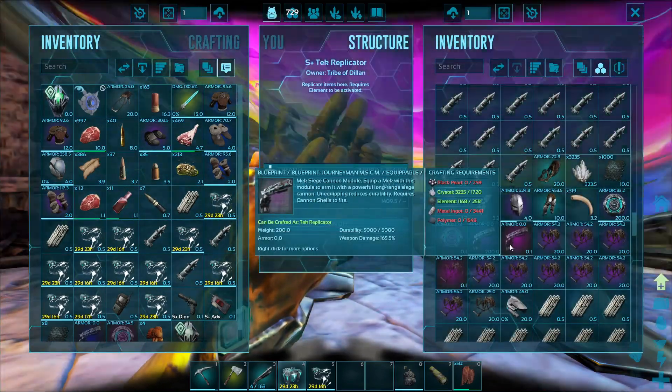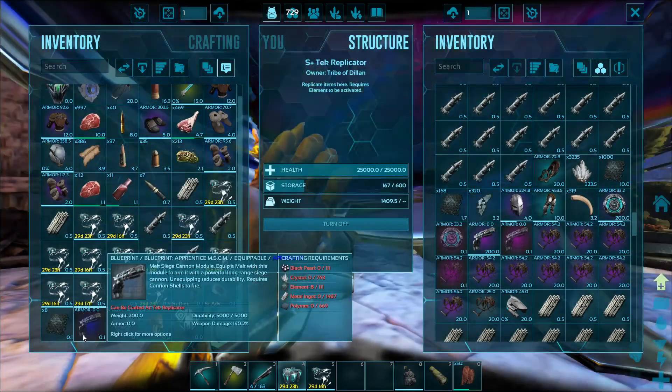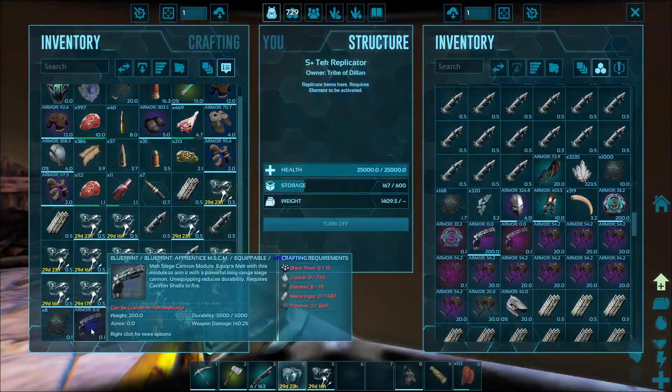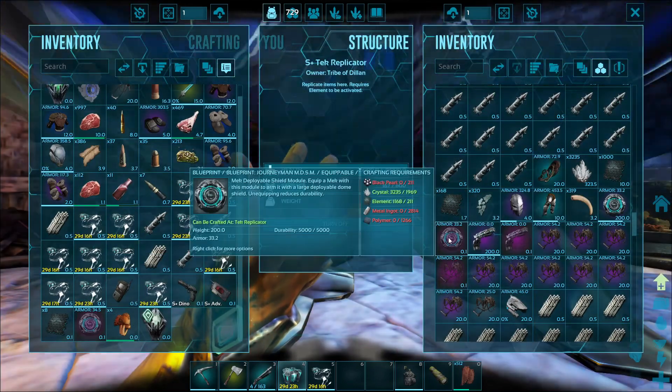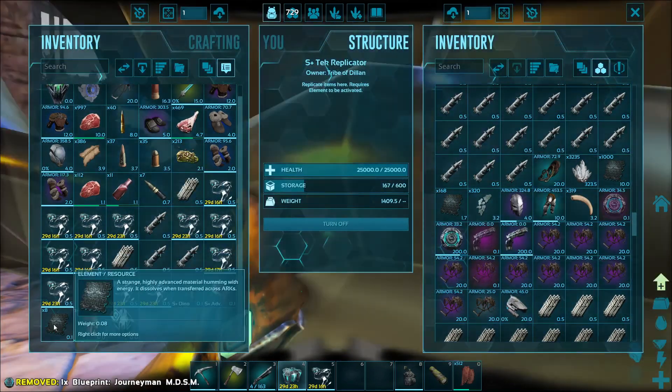Got the cannon, it's 165, so I think that one is better. There's no crafting limit on these, so I can get rid of that. These are 34 and 33, so we'll get rid of that one and put that one in. And we got 8 element.